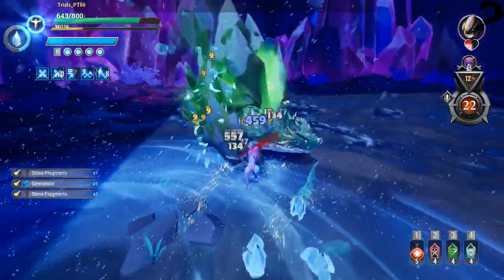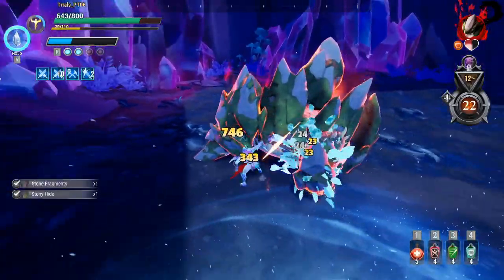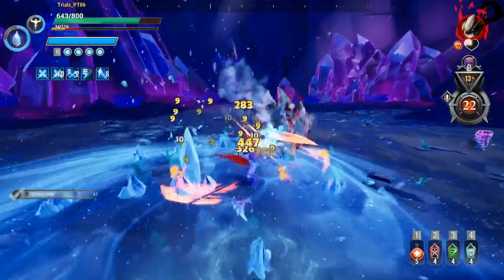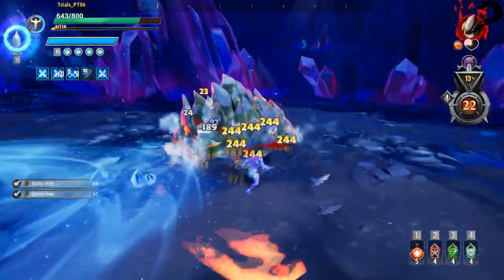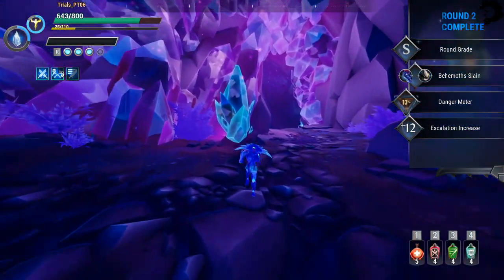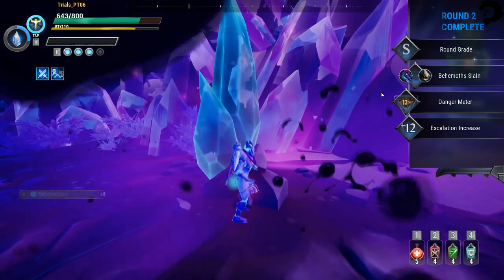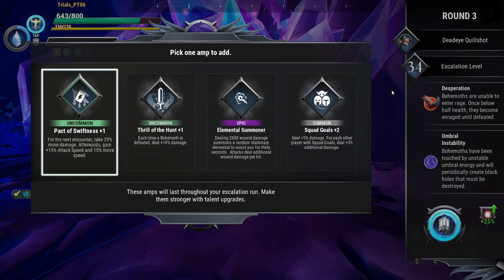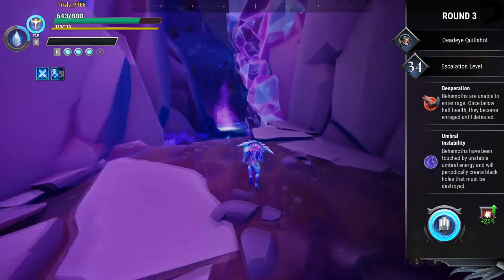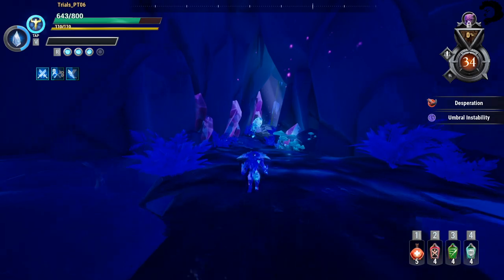Let's get rid of this Skarn real quick. The Hangar Lantern is very effective in every escalation and just all around is a really good lantern — keeps you fresh with stamina and does AOE damage all over the place, especially if you're fighting two Behemoths at once. There's one of the new amps right there — the Elemental Summoner. Deeper into the depths of the Umbral Caves.